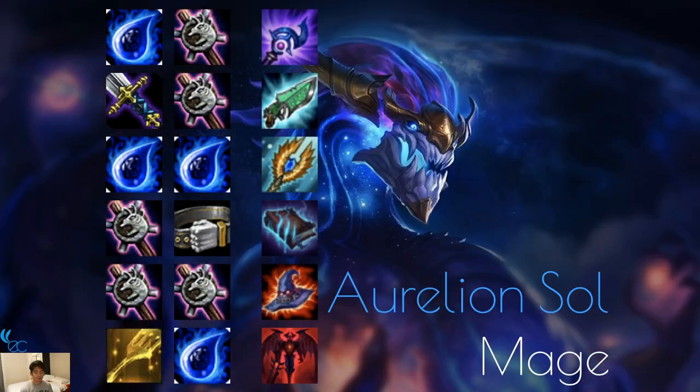Aurelion Sol is a mage. His ult shoots a beam in front of him doing a ton of damage and hitting multiple units. Luden's Echo, Morellonomicon, and Hextech Gunblade for survivability and damage. Seraph's is good because you want him to ult as many times as possible. Rabadon's Deathcap of course. You can make him a Demon since Morgana is also a Demon.